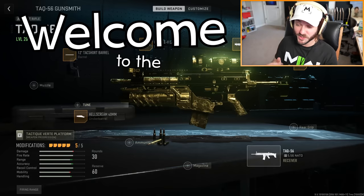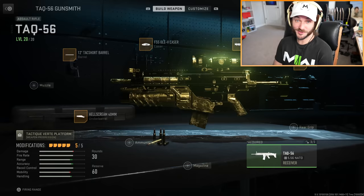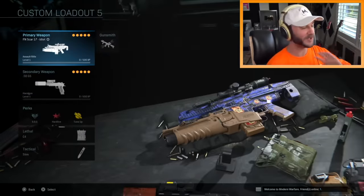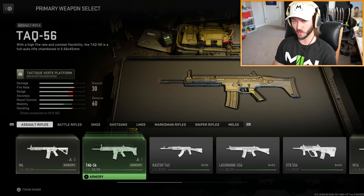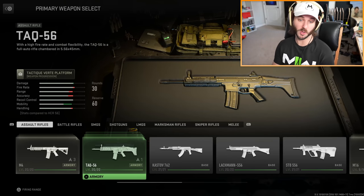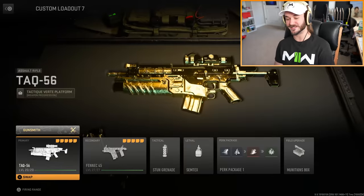What's up guys, this is Burt Music and welcome to the ugliest gun in Modern Warfare 2. You guys may or may not remember in Modern Warfare 2019 I had a very similar build called the FN SCAR Idiot. For Modern Warfare 2, this is what the SCAR looks like without all these goofy attachments - it's the TAC-56, it looks pretty normal, but that is not how we roll here.